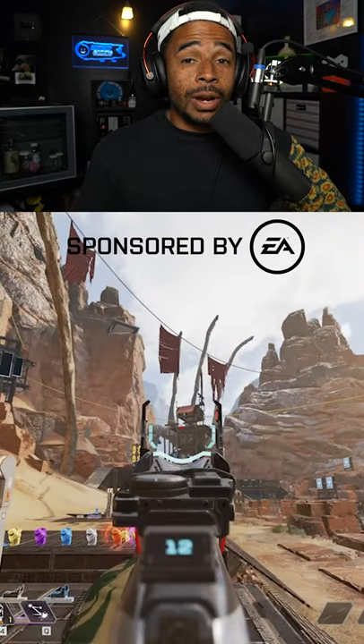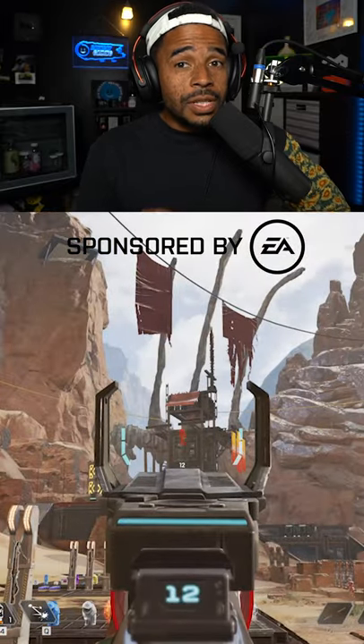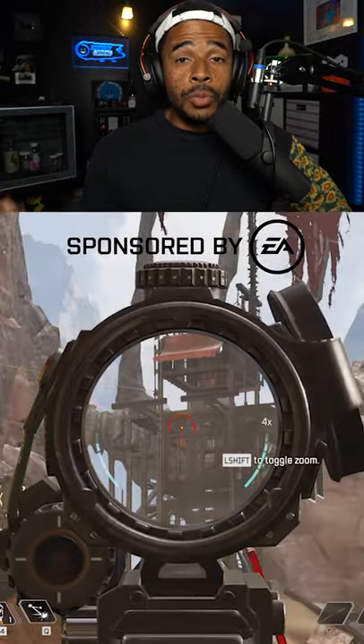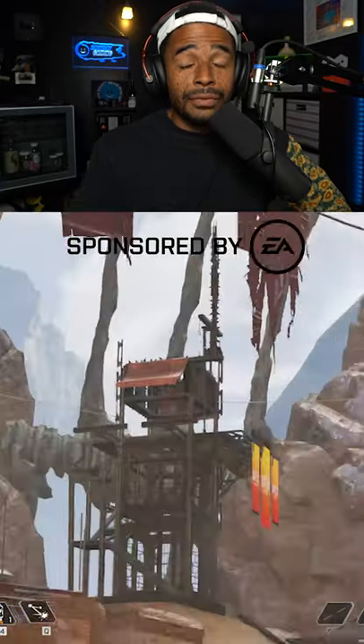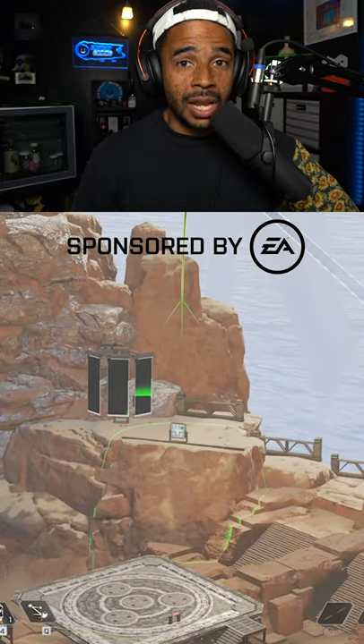Lastly, Fuse's ultimate acts as an incredible sniper scope. Instead of using a one times, two times, or three times scope, you can use Fuse's ultimate, right-click it, and then have a four times zoom with a better field of view because you don't have a sniper scope obscuring your view. This is a huge advantage almost no players use, and I do not see people taking advantage of it enough.